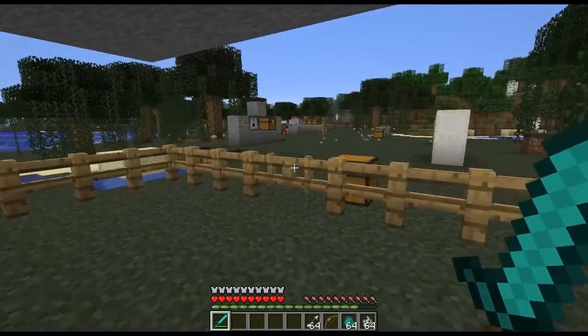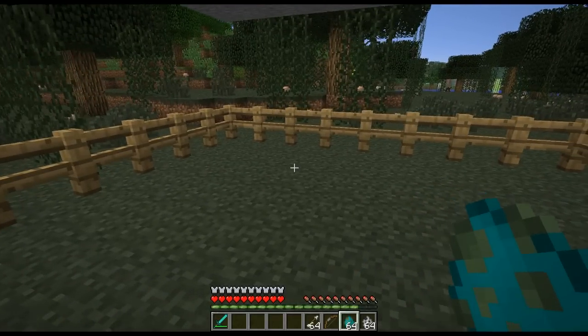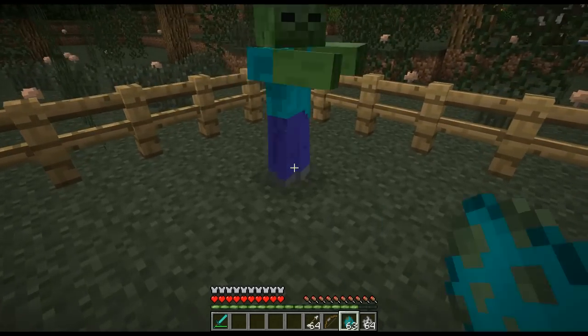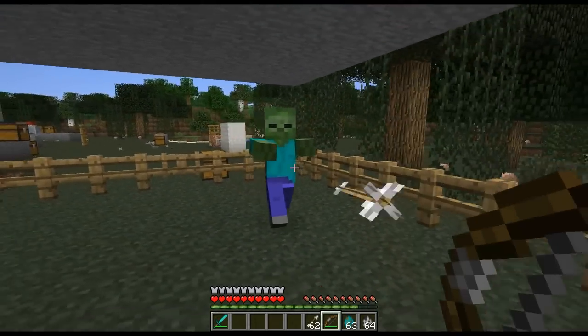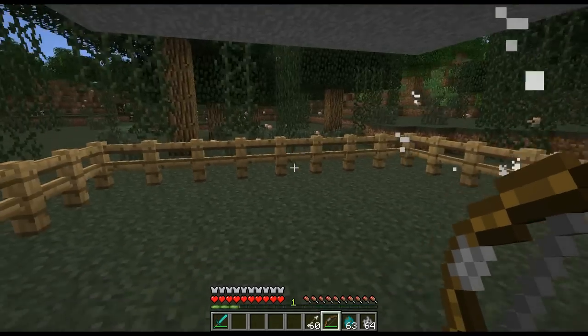Now let's move on to zombies. With the zombies, apparently they're just supposed to be harder to hit with a bow and arrow — if that means they're more evasive or if they just take less damage, I don't know, so let's go ahead and test that. Let's try to hit him. Do you dodge? Can you dodge? No, it doesn't seem like it. I can't say I know exactly what they meant by that.